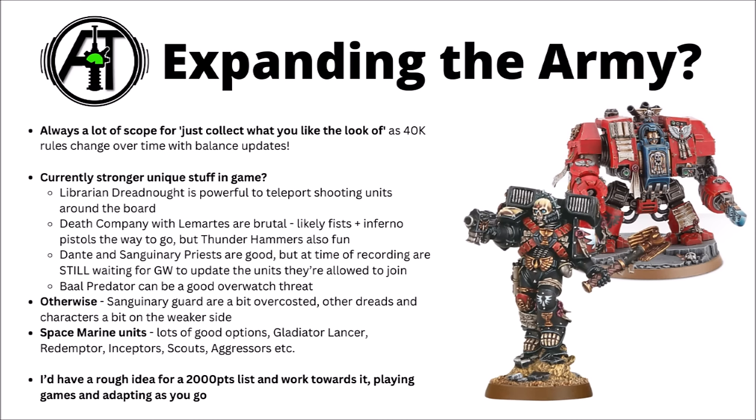For Blood Angels' unique roster in-game, some of the more powerful things are the Librarian Dreadnought — really quite strong for teleporting shooting units around the board, like getting Eradicators into range or delivering the Fire Discipline combo in Gladius. Perhaps the strongest offering is Death Company backed up by Lemartes: he gives them a massive damage boost and minus-one damage for weapons attacking them. Being both significantly more dangerous and significantly tougher is a big win. Power Fists and Inferno Pistols on them are most tempting right now. Dante and the Sanguinary Priests are quite good too, though they're still waiting for Games Workshop to update which units they're allowed to join in their Index — a simple keyword fix so they can lead the Jump Assault Intercessors.